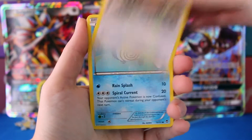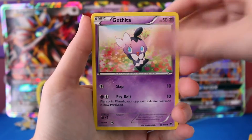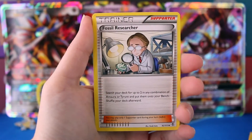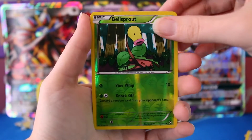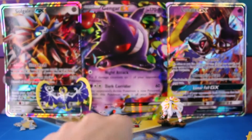So we're starting off with a Slack Off, Poliwag, Lickitung, Makuhita, Gothita, Carina, Fossil Researcher, Super Scoop Up, a Reverse Bellsprout, and a regular Rare Drepion. Go ahead and put those off to the side.